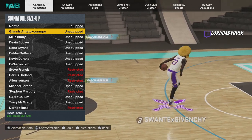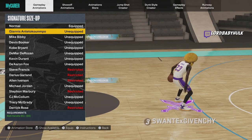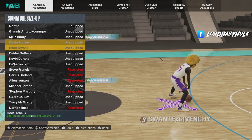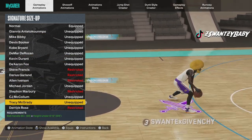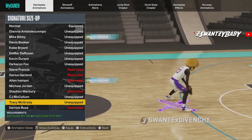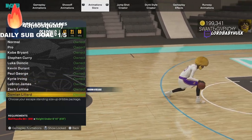My favorite size up for big builds is Giannis because you get the fastest speed boost. But if you don't like Giannis and you like to right-stick dribble or stand-still dribble, then you can use T-Mac, De'Rozan, Wade, or Darren Fox. My favorites are Giannis or T-Mac — those are my top two.